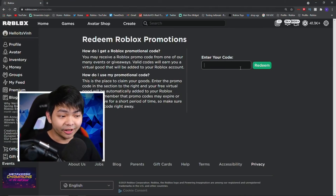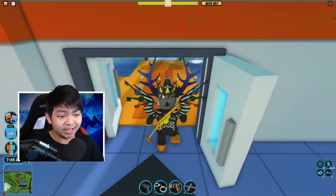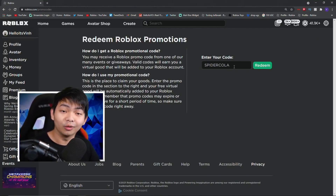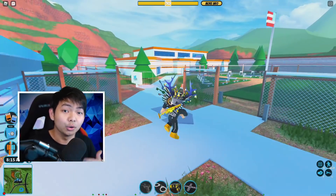The next code of the day is gonna be SPYDERCOLA. It's been around a long time — not really sure why Spydercola is still working nowadays, but it's been working for over a month or years already and it's still working today. Go ahead and type in SPYDERCOLA. It's gonna give you a shoulder item with a spider on your shoulder, which is really cool for Halloween.